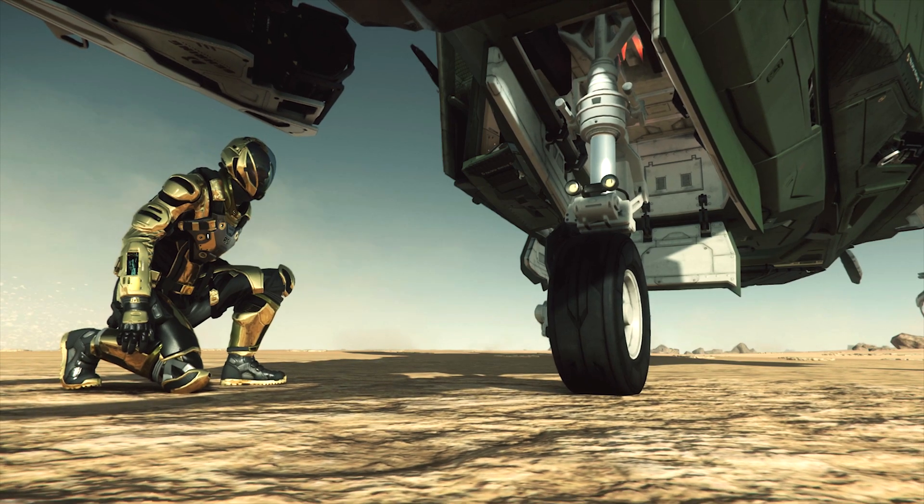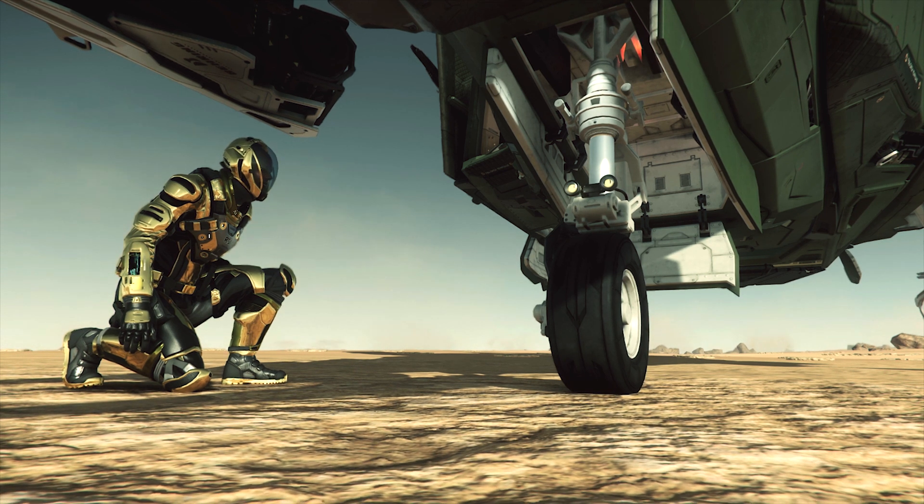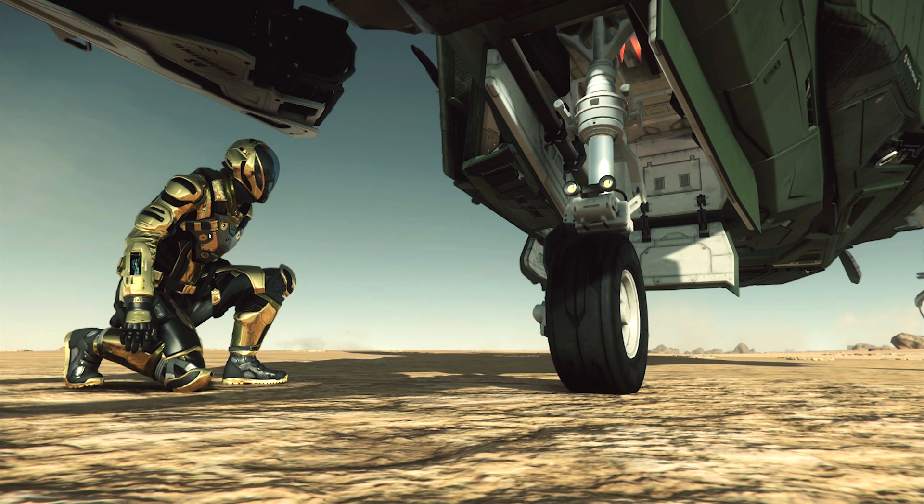Just under the nose we have the nose landing gear — that is a wheel, not a skid. And if you look closely, you can see the landing lights on the strut itself.